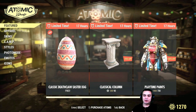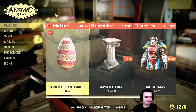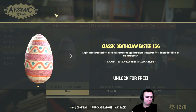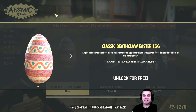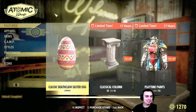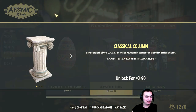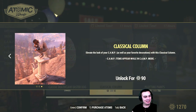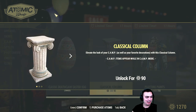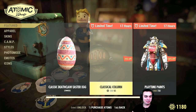Alright, here we are — here's our classic Deathclaw easter egg, which is the fifth on the menu. And this is cool. If this is what I think it is, this is gonna be cool. Yes, it is exactly what I think it is! Oh my god, I was waiting for this so long. And it's only 90 atoms, man. That is cool. I'm definitely getting that.